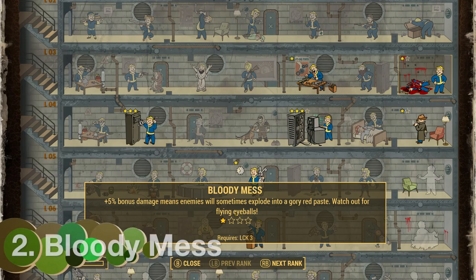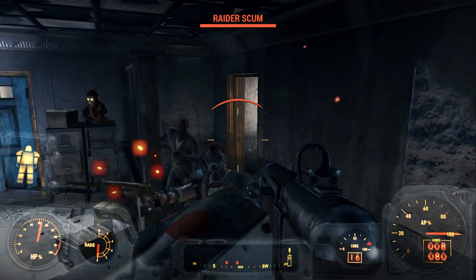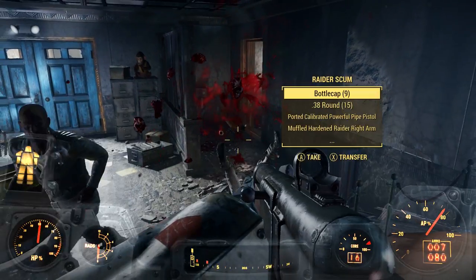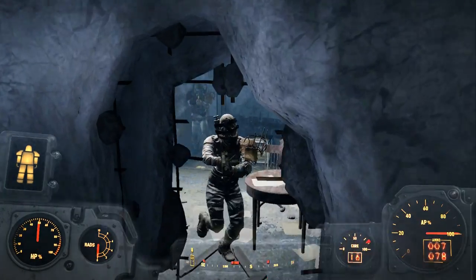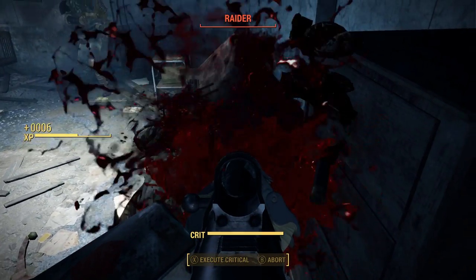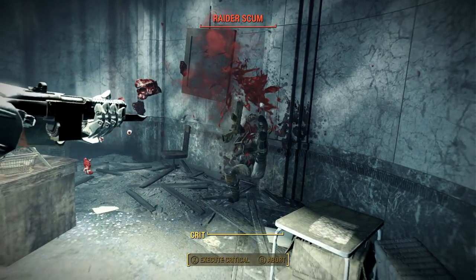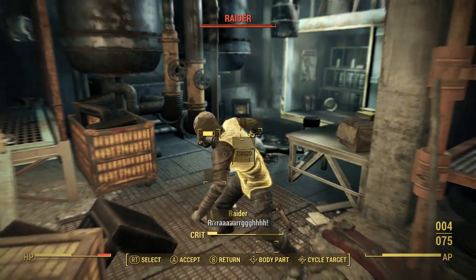At number 2 is a favorite of mine — it is Bloody Mess. Your kills in Fallout 4 are pretty gruesome as it is, but Bloody Mess makes them a lot more gruesome. There's different levels, and basically it's just more damage. As you can see, look at that — the heads are exploding! But the best thing about it is you can actually see the eyeballs and stuff. You do more damage which is great, but the fun thing is look at the eyes and stuff just flying out of the heads.